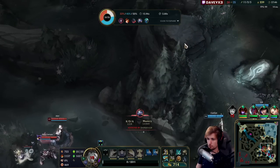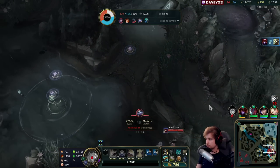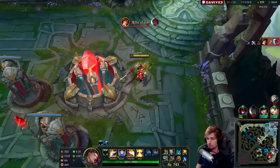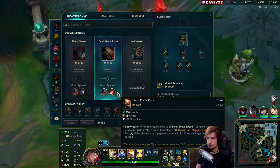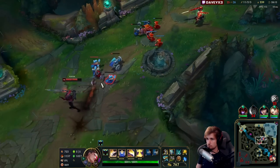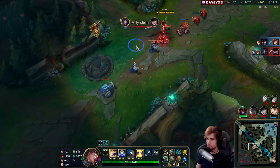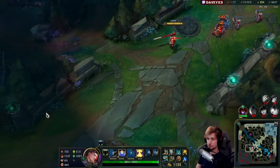Next thing is probably mid lane. I'm going to try and assassinate somebody with Galeforce. Last item is a bit situational — what I'm thinking is either Dead Man's Plate or Holebreaker. I like Holebreaker a lot, but I'm not sure if I'll make good use out of it this game. I also like Black Cleaver, despite going crit.